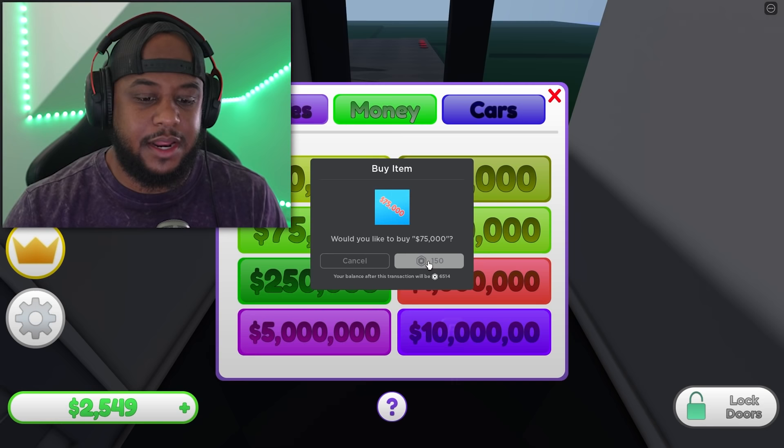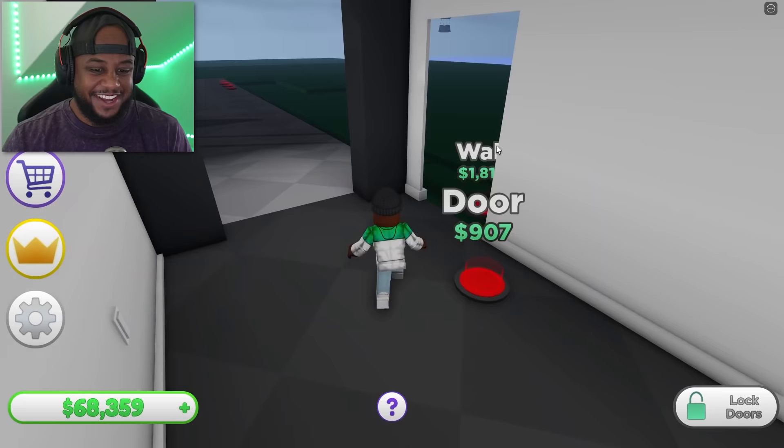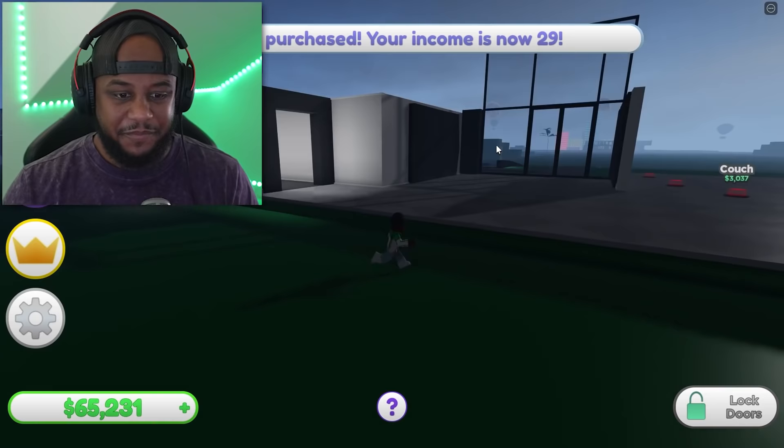I got 75,000 bucks — that's not that bad. Usually it's like 100,000 Robux. Let's get a wall — there are our lights. Can you all see me better now? Let's get our door, we got our wall right here, let's go ahead and put another wall.